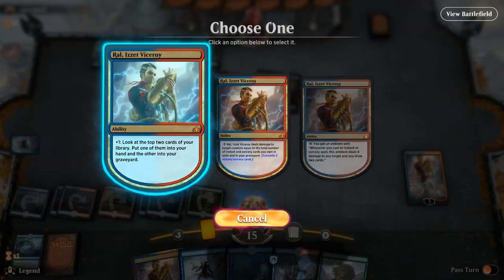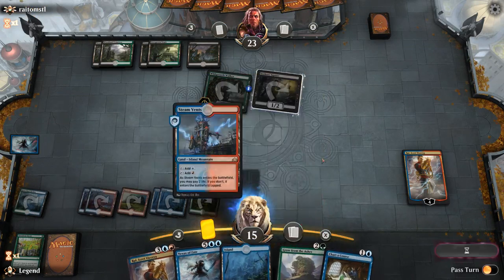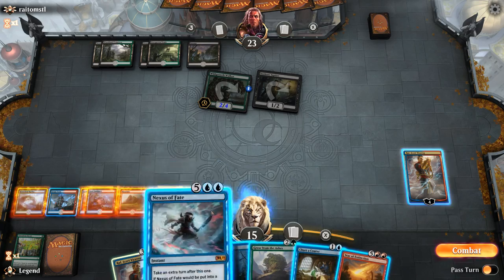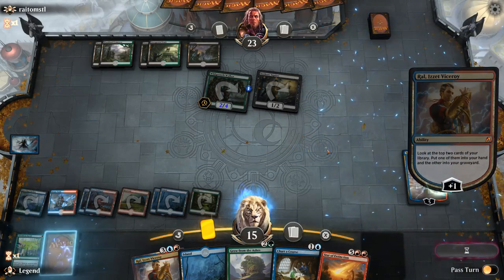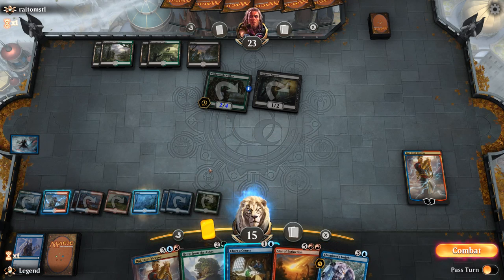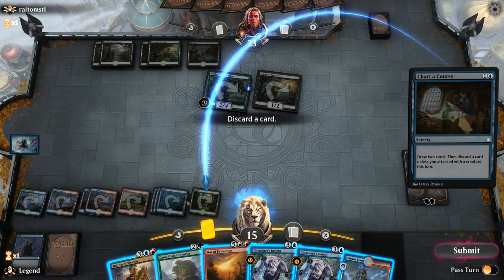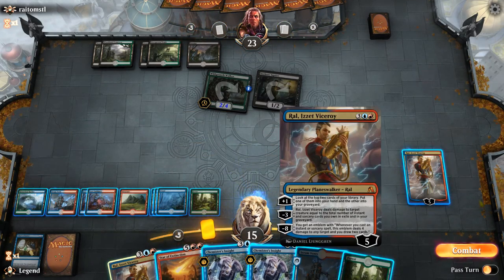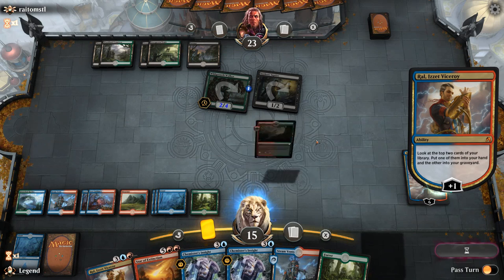Not only do we get an extra draw step from our extra turn, but we also get a Ral activation with every extra turn. Let's grab the Chart a Course, play tapped Steam Vents, take our extra turn. Ooh, Star of Extinction could potentially be strong but it would kill our own Ral. So let's Nexus of Fate first, then plus Ral. We'll take the Chemister's Insight and we can still Chart a Course. We don't need to Grow anymore at this point. I think we still plus Ral. Just a land — no more extra turns for us. That's fine. We've had our fun.